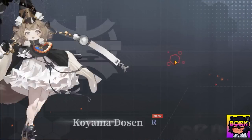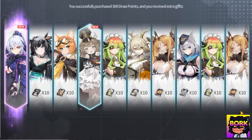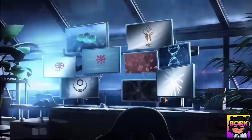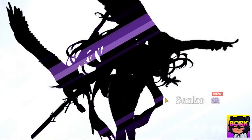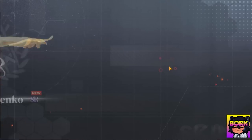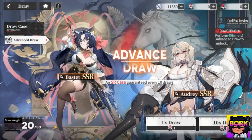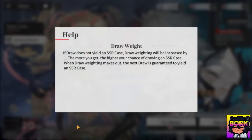Looking very nice for an SSR character. Got a cute little R unit right there. I'm guessing you only get the animations for the characters you don't have yet, so it's just going to get faster and faster. I'm assuming it takes 50 multis in order to trigger the pity system. Senko, you're looking very nice — I like that one quite a bit.